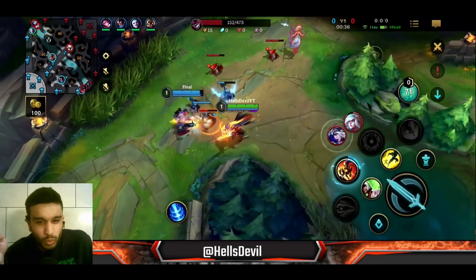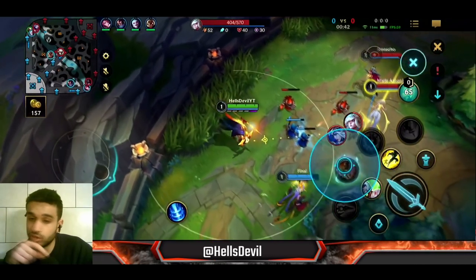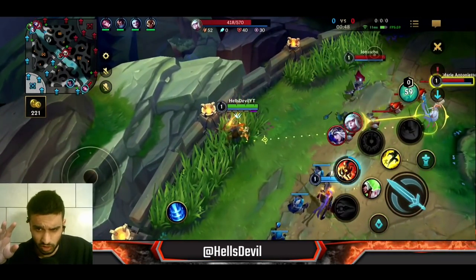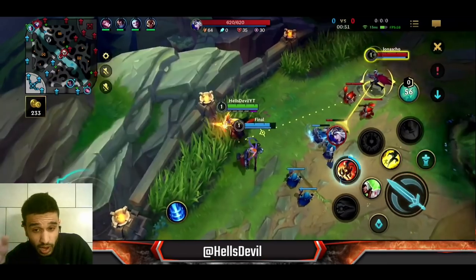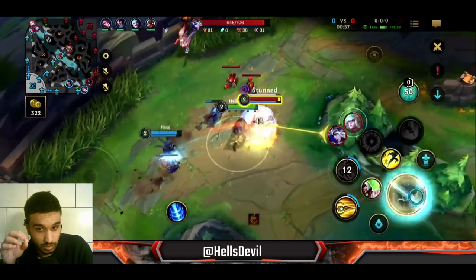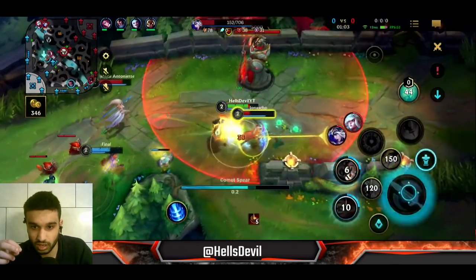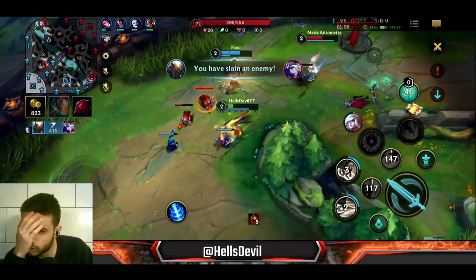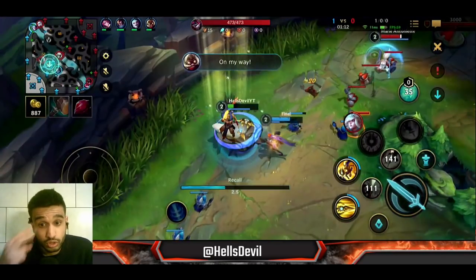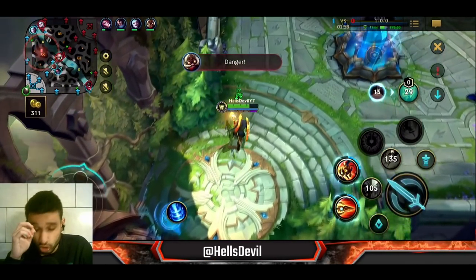When you play Pantheon you want to camp bushes and try to catch out an enemy at level one. When you hit them with your second ability there's no way they're gonna win that trade. Unfortunately the Jinx didn't follow up here, but if you can get your ADC to follow up, hide in a bush and catch out the enemy — you are guaranteed to get at least a Flash out of them. Look at how easy it is: boom, we already got a kill.